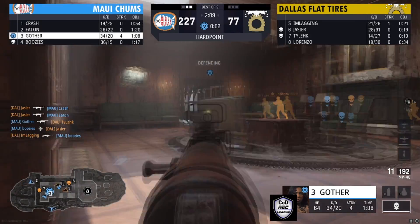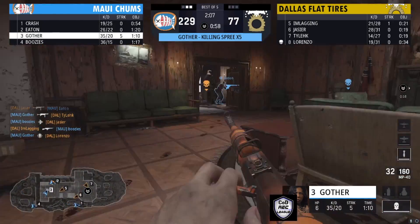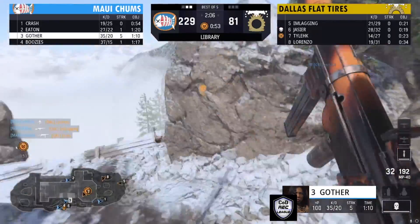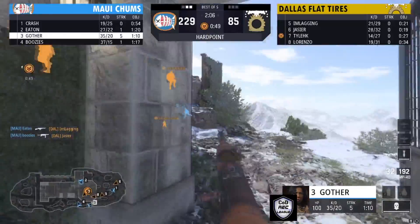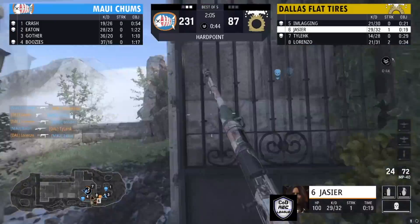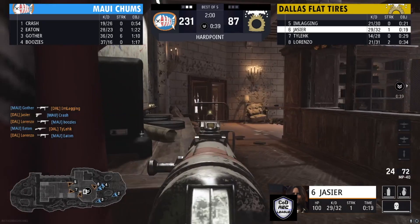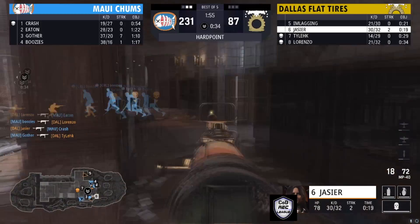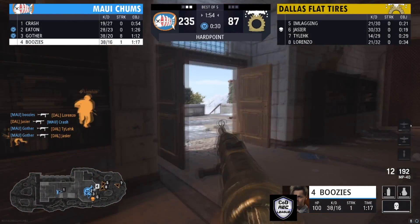Dallas Flat Tires are pushed up in the middle — they have control of this hill, I think this is the library hill. Maui Chums have got to get one last break to get into this hill — and there's the break right there. If they hold this next 15 seconds they can win the game. Lorenzo gets the player off the hill, he's on it — Jassier with the kill on Crash, and Gothar making the break that Maui needed.